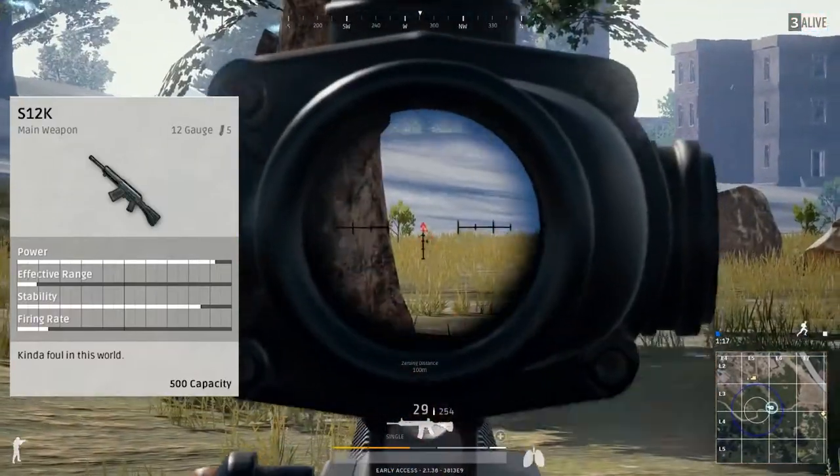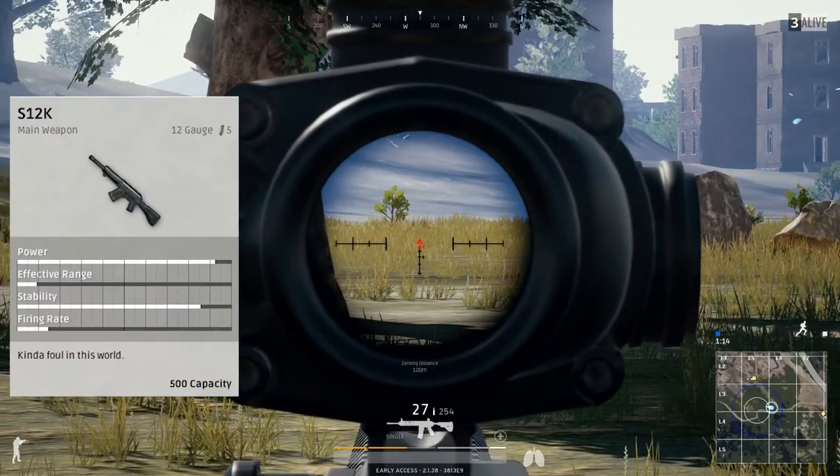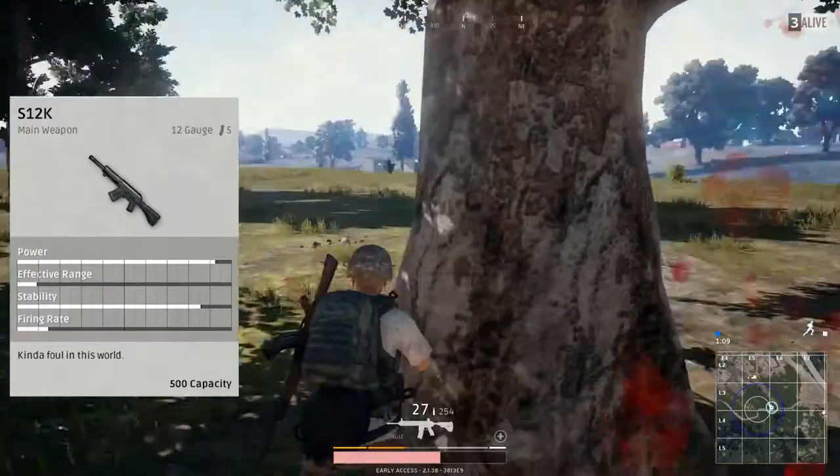You can put a compensator, a flash hider, red dot, holographic, and you can put all three of the magnified scopes — the 4, 8, and 15 times scopes. Why you would need that, I have no idea.